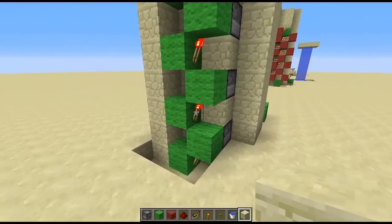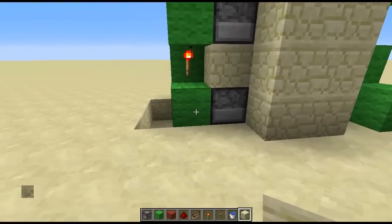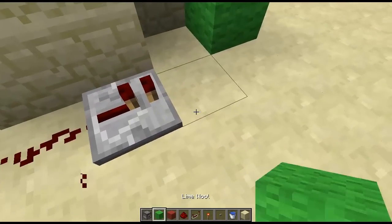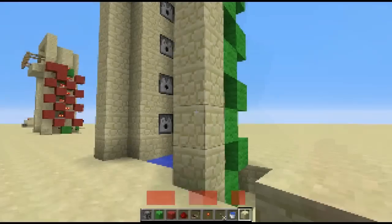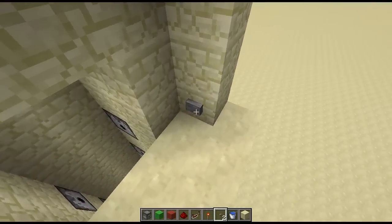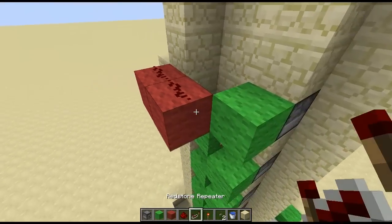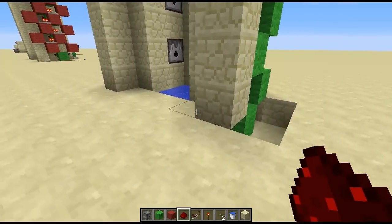So I've gone ahead and placed torches in our torch towers and you'll want to link up the two torch towers now — place a torch here and some redstone dust all the way around here with a repeater right there, a block and redstone dust there. Now you'll want to link up our buttons, so place a button down at the bottom and a button up at the top. With blocks coming out and redstone dust on top of them and a torch right there — we'll get back to that later — and a simple block of redstone dust there.